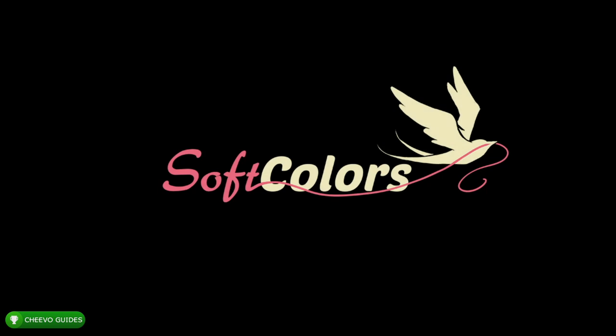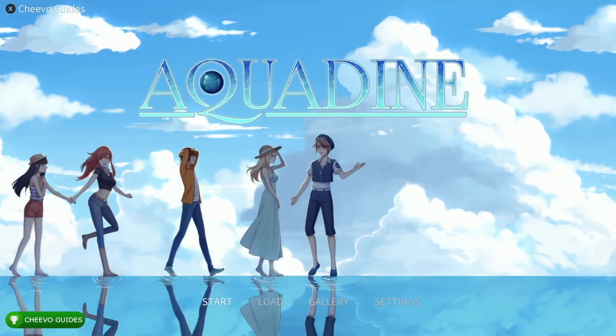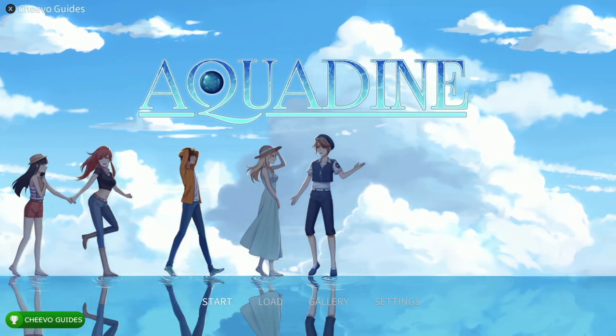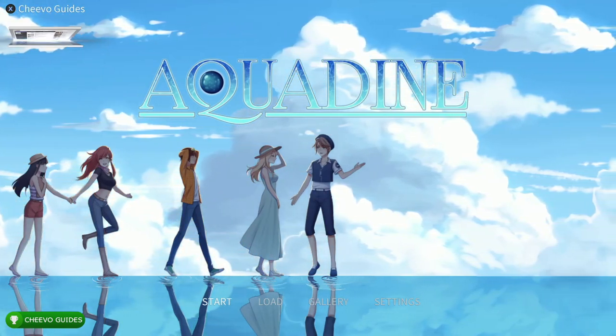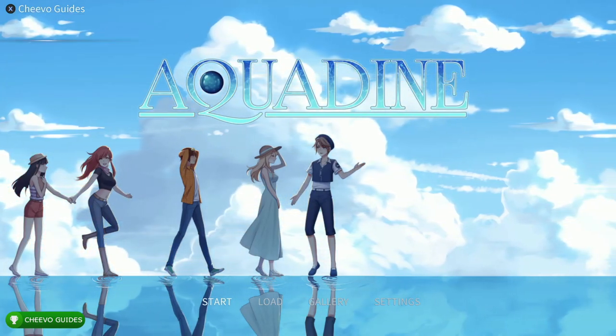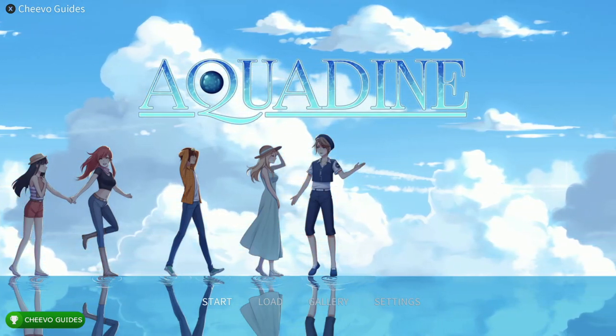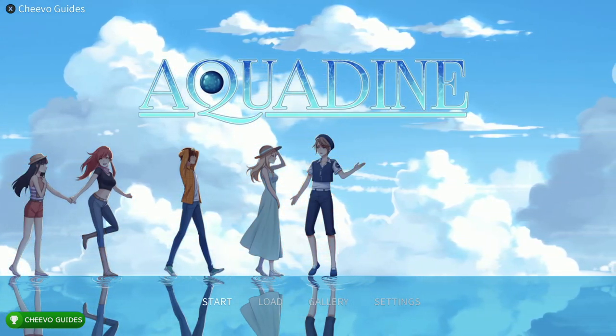What up guys, this is Chivo Guides back here again with another achievement guide. Today we're going to be focusing on Aquadyne. This game was published by Ratalaka Games and it was developed by Soft Colors. This game is a super easy completion — it's only going to take about six minutes to get the full 1000G or platinum trophy.